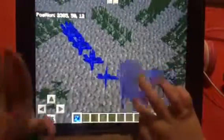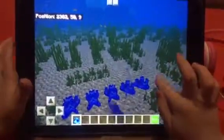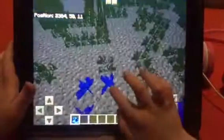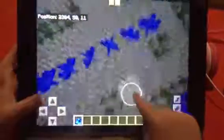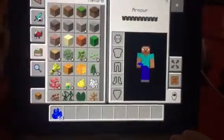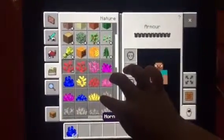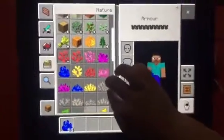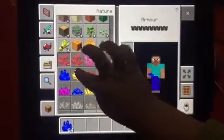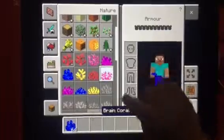Okay, now I have a name — it is six blocks. Now get some more corals: brain coral, fan coral.